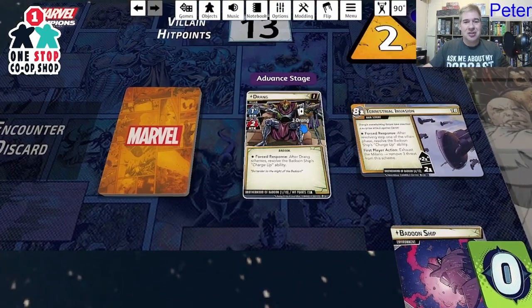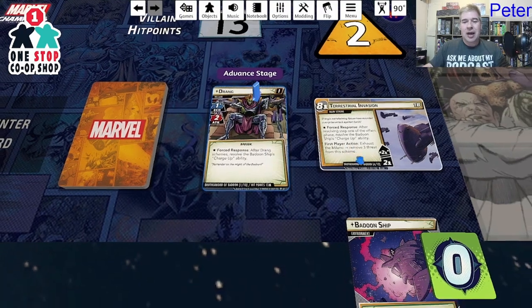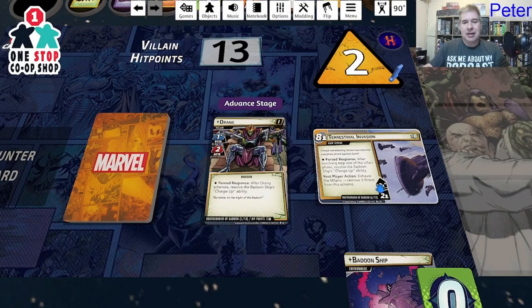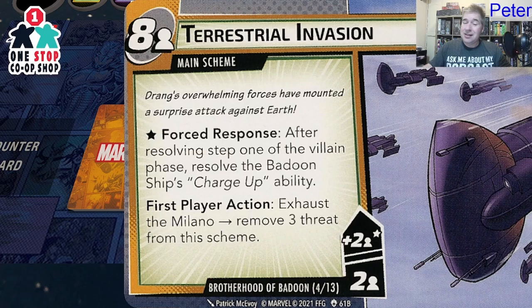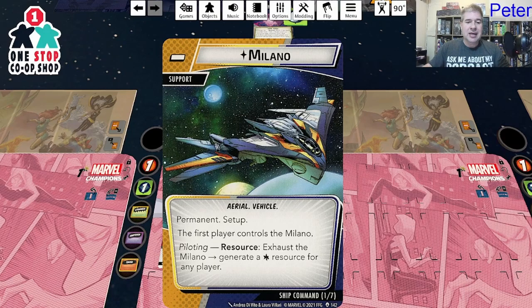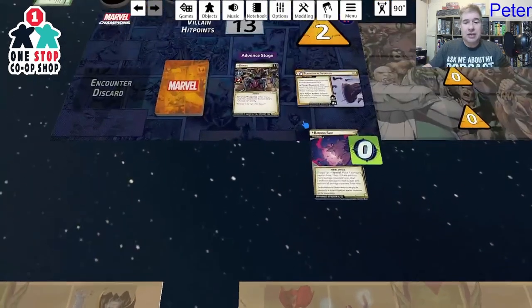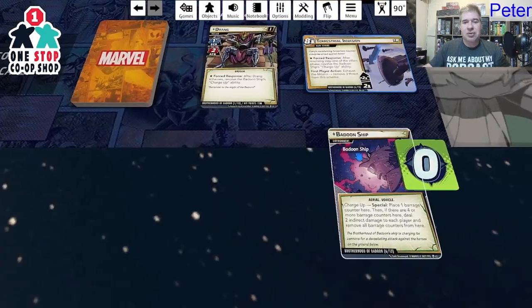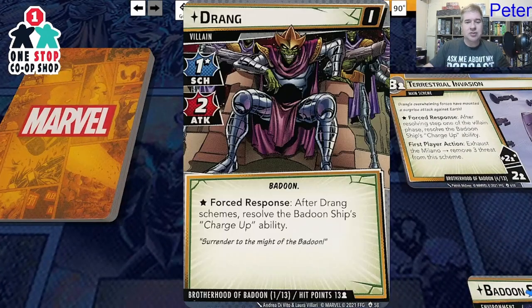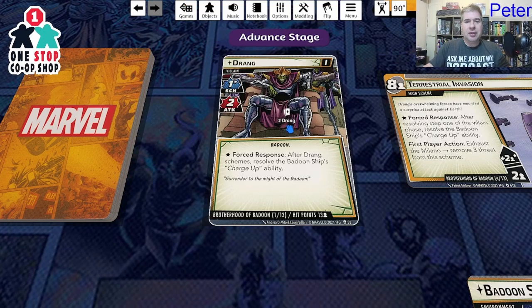I'm playing against Drang — one of Terence's favorite villains. It's an interesting scenario; it's the first one in the Galaxy's Most Wanted campaign. There's a forced response after step one of the villain phase: you add two threat per player per turn. You can exhaust the Milano — a permanent setup card — to generate a wild resource, or remove three threat from the scheme. There's also a Badoon ship charge-up ability: place a barrage counter, and when there are four or more, deal two indirect damage to each player.